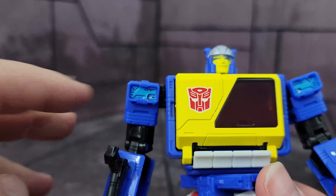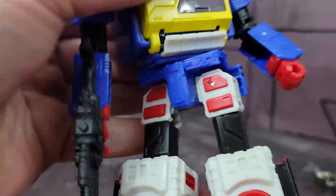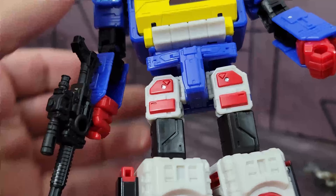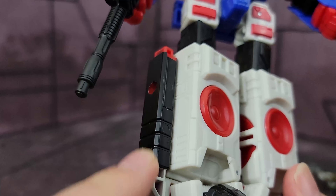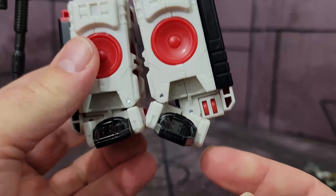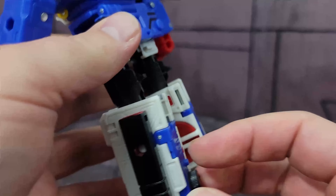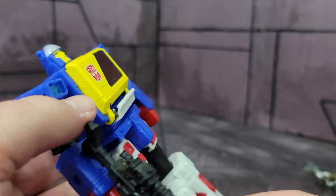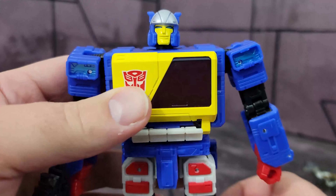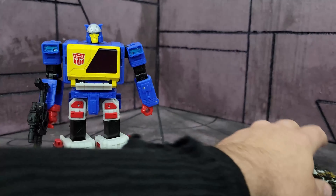Moving down, he has blue here, then his waist with the same articulation. There's red paint there, and these parts are cast in red and painted black. The feet are also cast in red and painted black. On the back you get a black line, and red fists. Most of it's plastic but I think this color looks pretty good.